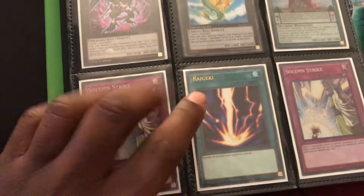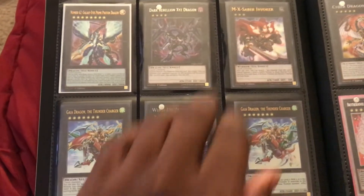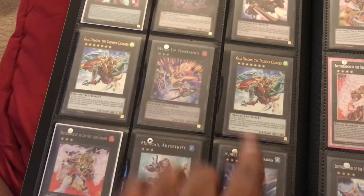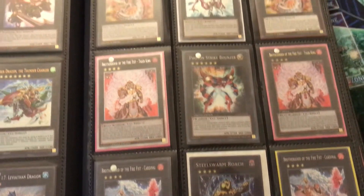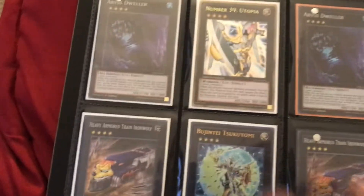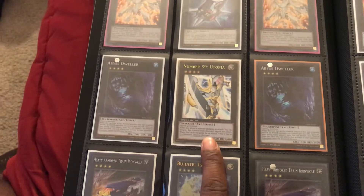Out of the special edition, this is a gold Rigeki from the Legendary Collection Kaiba — Rigeki. This is a rare, this is the reprint ultra, this is another reprint. These are reprinted Gaia Chargers, super reprint. Cardinals Roach, Nova Brilliant. These are secret Dokus out of the ten, ultra supers. This is a gold out of the five.